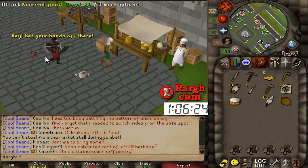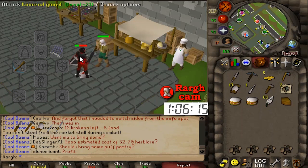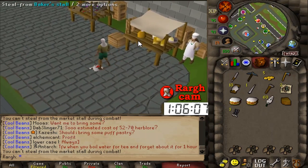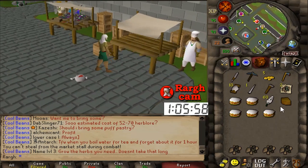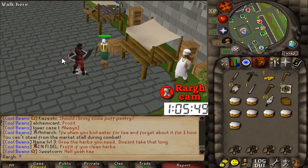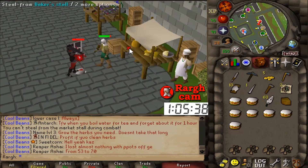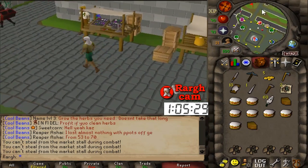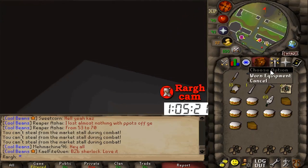I'm going to steal some food now. We have the mithril bolts, we have the rune crossbow. I want to kill brutal black dragons — only need three for the hides. There actually is a tanner here on Kourend, super low key in the Forthos Dungeon. It's not crazy hard to find but very easily overlooked. I think it's the best move regardless of what Link is doing. The hardest part will be killing the brutal black dragons — I only need three for six hides, and I can get good drops too.